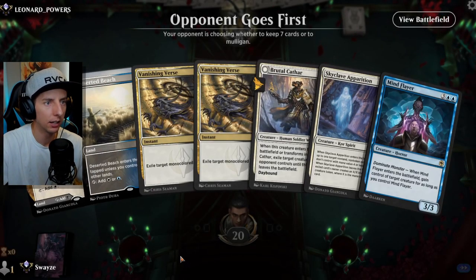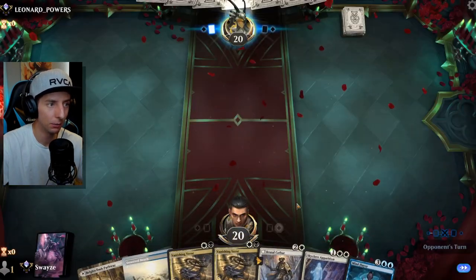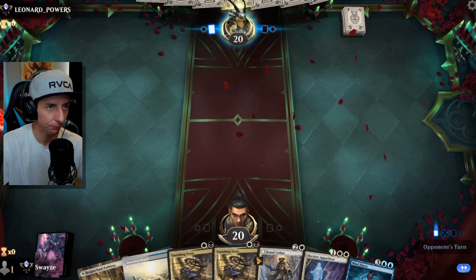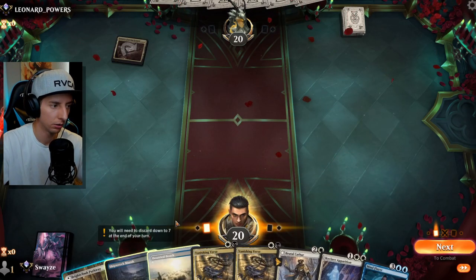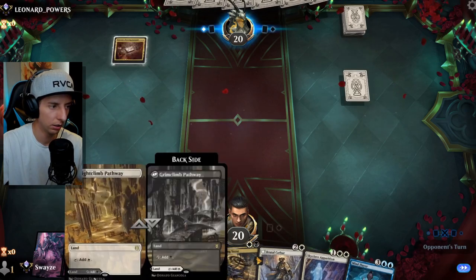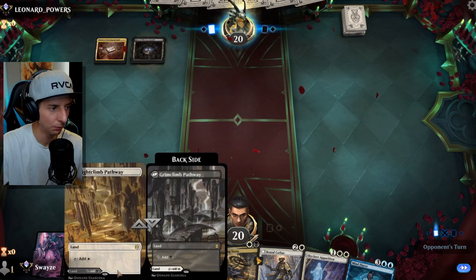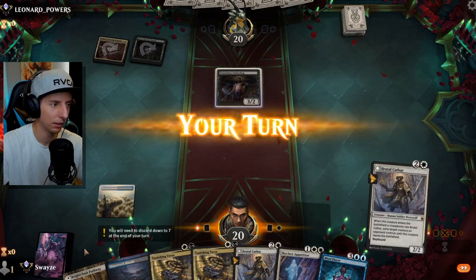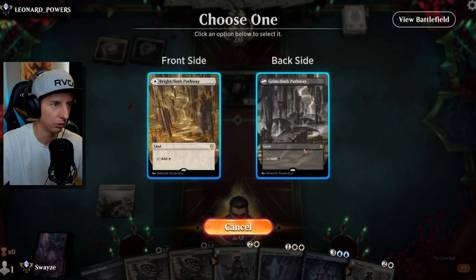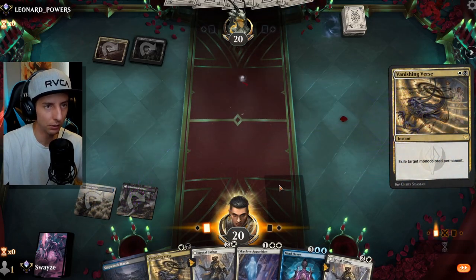Next hand: a couple of Vanishing Verses into a couple of exiling creatures — I'll need a lot of lands but can make it work. If this is a control matchup we're just screwed, honestly. Going here and putting this as black first — wait, no, I need double white. I screwed up the land drops.